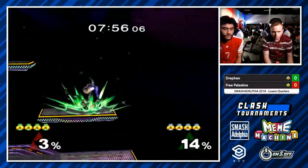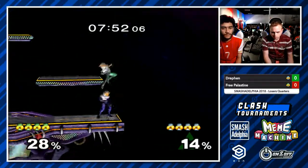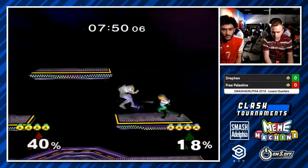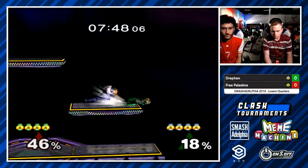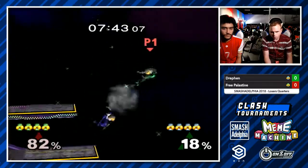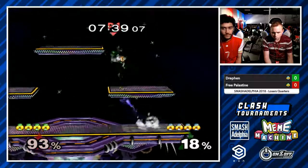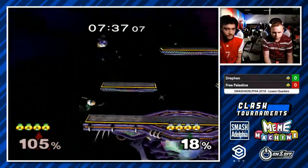This is going to be a top-eight Sheik ditto featuring Drefin rocking the blue Sheik versus Free Palestine, a.k.a. Milhouse, with the green Sheik. We get our answer right away — chain grabs on. And he's already going for him. Are we going to see the drop zone fair? We are. Definitely the best option there — sends him way to the side. Big fan of down-air into fair.